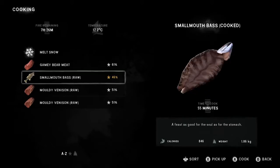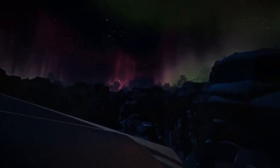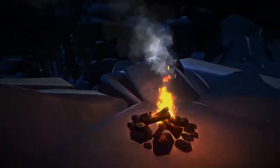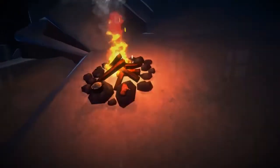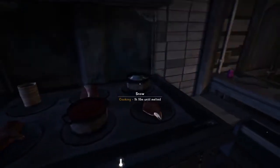It works as you'd expect it to. You place cookable items on hot surfaces — namely stones near burning campfires or around the surface of a lit cook stove — and wait for them to cook. Each food item requires a different amount of time. If you remove the item too soon, it'll be undercooked and eating it could result in food poisoning. If you wait too long, you could overcook the item to the point where it becomes an inedible burned lump, thus wasting the valuable food and fuel resources you spent on it.